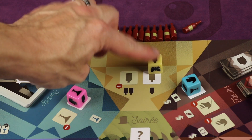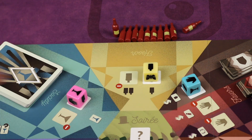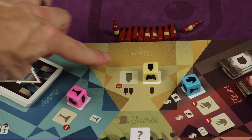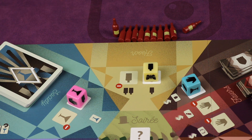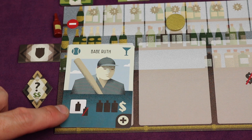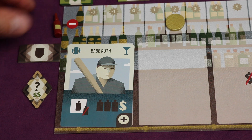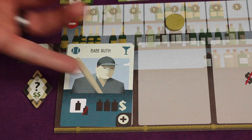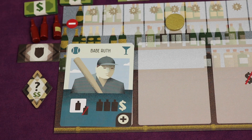Normally you can place your die in one of these empty hooch spots: here you get one hooch, or you go down one in reputation and get two hooch. Hooch — the liquor passed around in speakeasies — is spent on special actions. With Babe Ruth placed, you can activate his special ability: spend one hooch to get three hooch and a dollar. So you spend one, gain three and a dollar. All the society cards do different things; there's a whole glossary in the rulebook covering all the abilities.